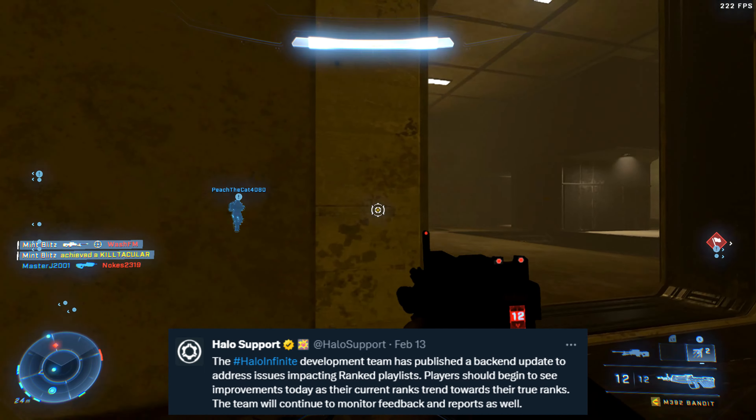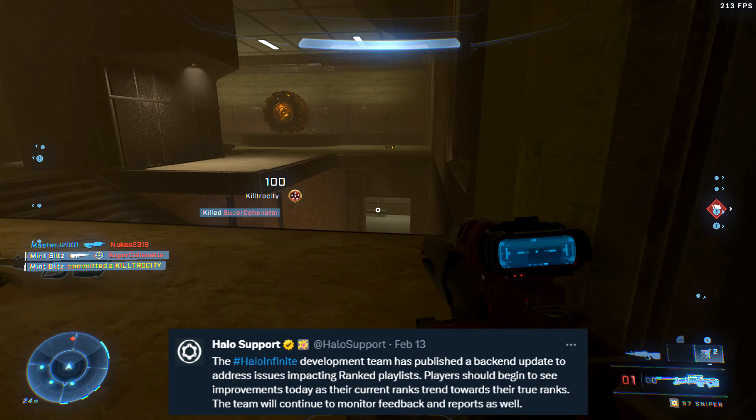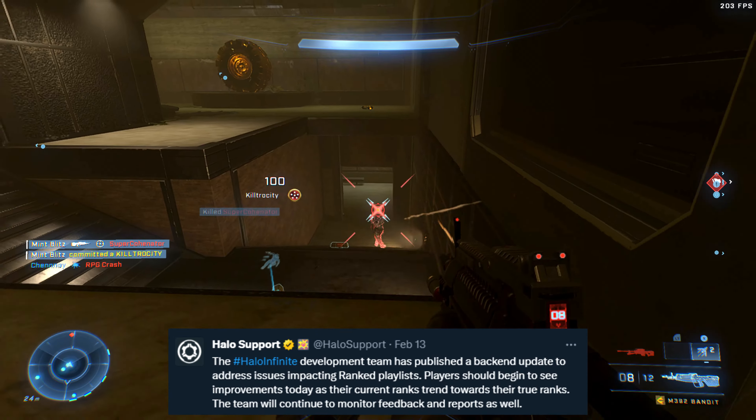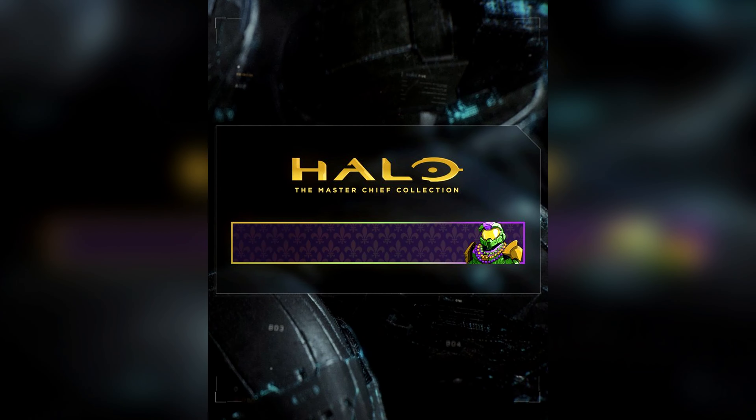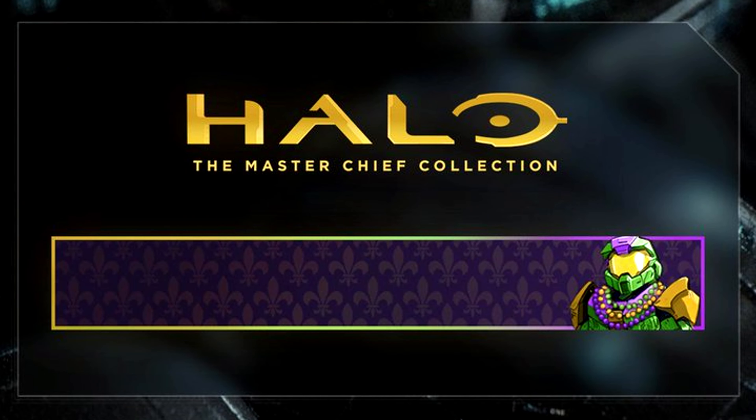So if you play well in Husky Raid or BTB or one of the modes where you get lots of kills and then you go to ranked, you get pretty bad team balancing. 343 was also getting roasted today as they got caught using AI art on the new Halo MCC nameplate. I wouldn't have even been able to spot it — I'm not an artist — but people were saying, as I'll put up on screen now, that the new nameplate was made by AI.